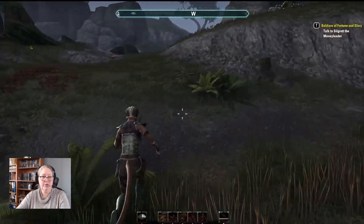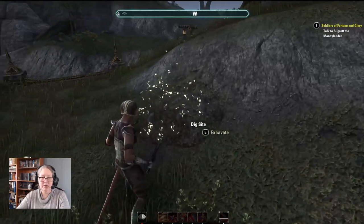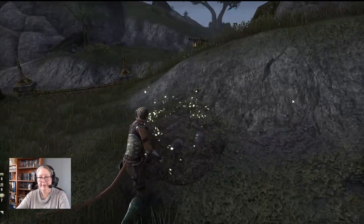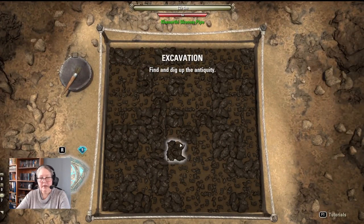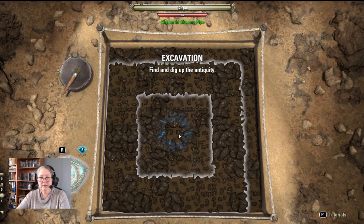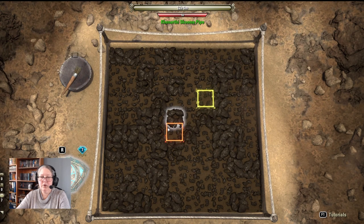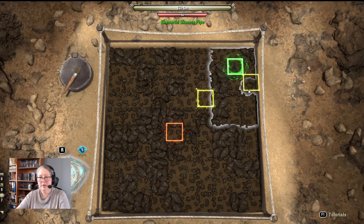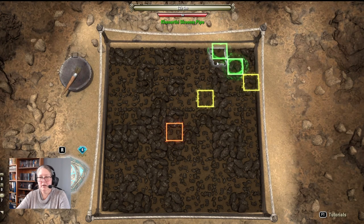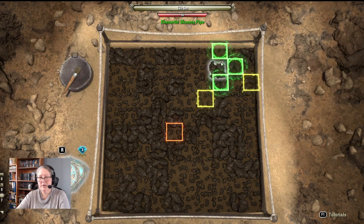We're just going to run in a straight line, try to avoid monsters, and look for a shiny mound. There it is. I always start in the middle and then try to find which direction. Now if I've got orange here and yellow here, I'm going to go one out and it generally pays off. Our antiquity is six oblong and it's right there — we're going to go W.